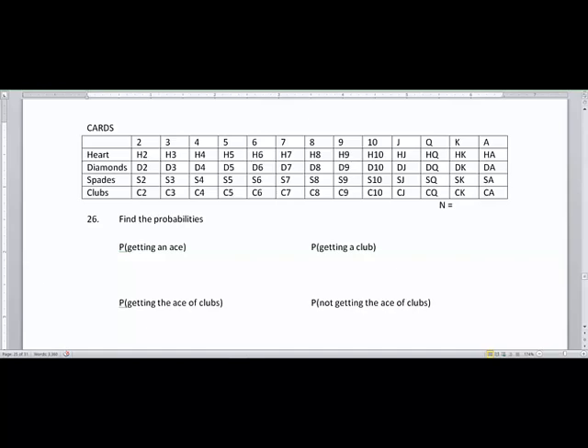Just like in one of my other probability videos, this is one that's best done by yourself. If you look at the previous video which talked about dice rolling, you'll see that these are very similar except that instead of having a sample space of 36 possibilities, we have 52 — the sample size of 52 cards in a normal deck of cards.